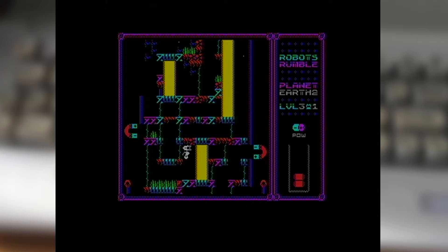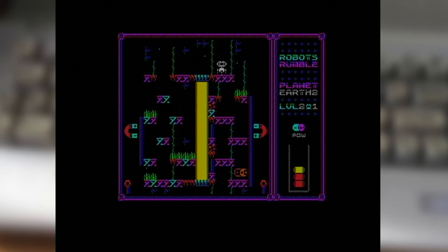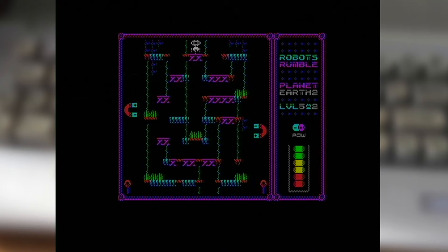Befitting a game originally off the Spectrum, the presentation is clear and simple, offering clear visuals using the high resolution graphics modes, alongside some bold colour choices. As for the audio, the music sounds great, though I'm not 100% sure it entirely fits the game — doubly so when it's a cover of a famous pop tune. All up, Robots Rumble is a game which is quite engaging and challenging, and certainly a unique approach to puzzle games, which really has a great place amongst the other submissions in this contest.